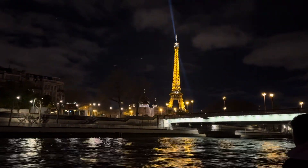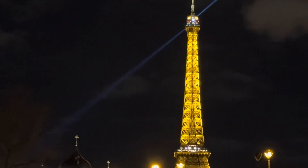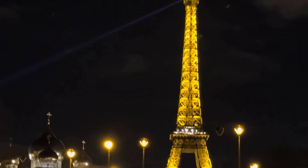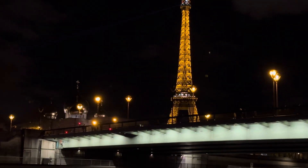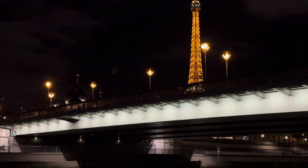En face de vous, le pont de l'Alma et son zouave. La sua statua permette aux parisiens de rendersi conto del niveau des crues. Subito dopo questo ponte, à estribor, il museo d'arte moderna et la statua del Bourdelle en hommage aux français libres.